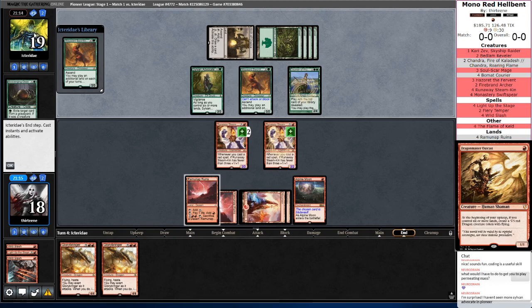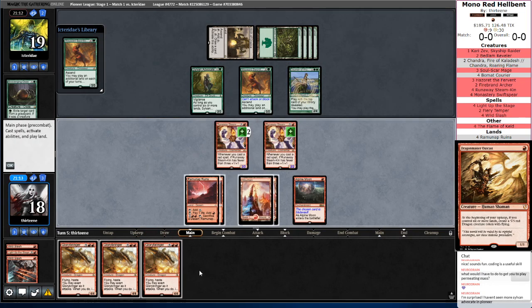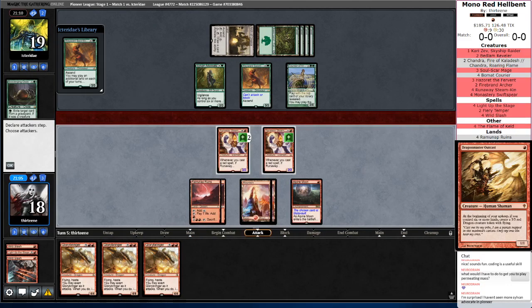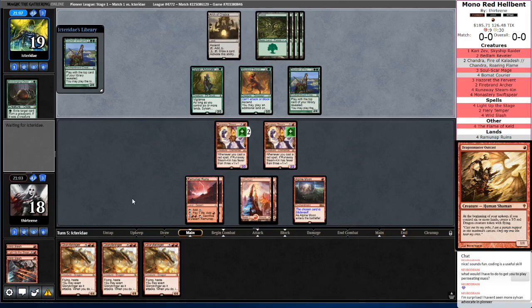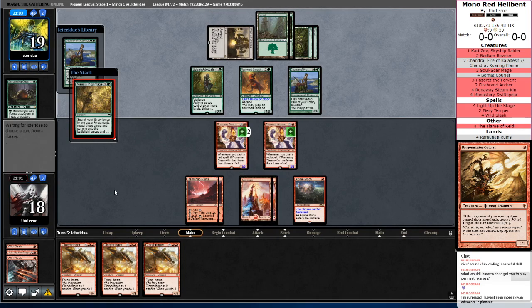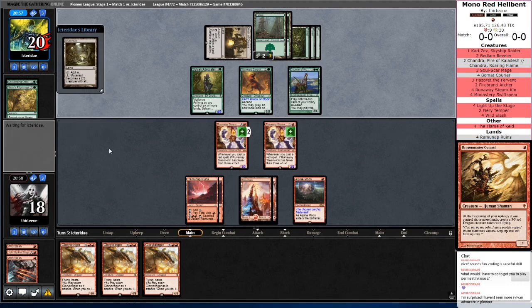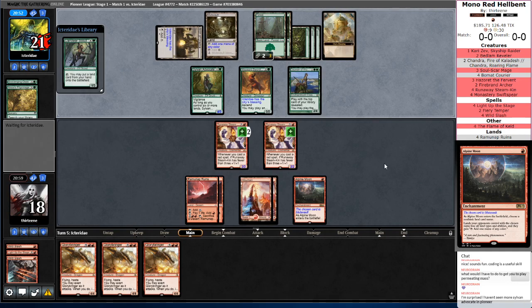I was actually really surprised — it took me a little too long to find that Dragon Master Outcast. Correction: anything off the top except for yet another Glorybringer was going to be castable. Dragon Master Outcast was like $7 — he did not scale like the other cards that came into Pioneer. Nissa's Pilgrimage is turning on the Advocate, honestly not great for me. Opponent has not made a land drop yet, which means this Mutavault's coming in. Thanks to Alpine Moon, it's going to be just a non-painful mana confluence.